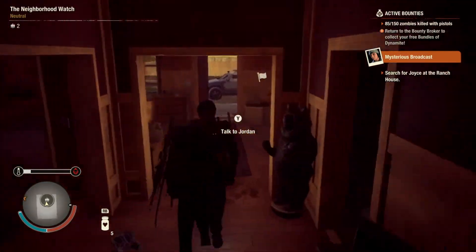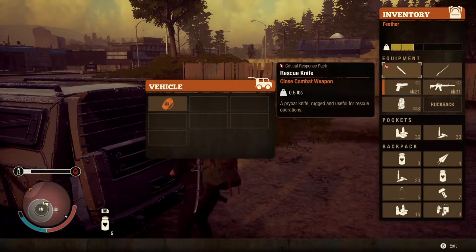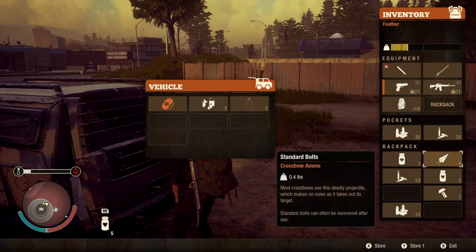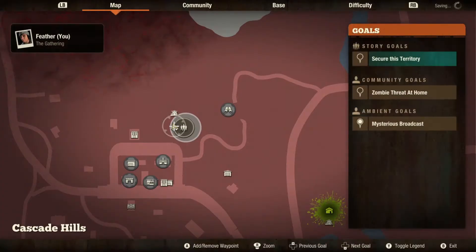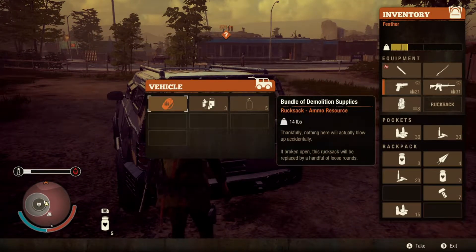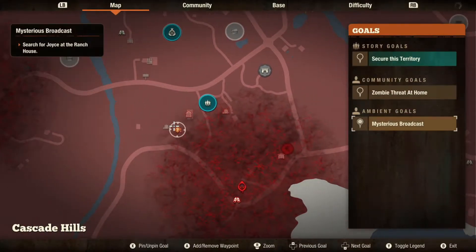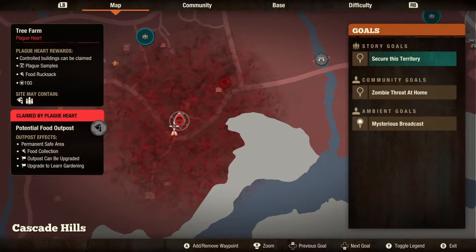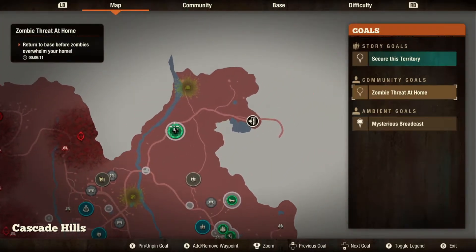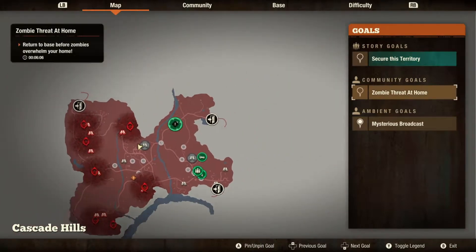Similar to other places, it's going to have us look for people. I transferred that item in there. So, 570 away — where is that? Over there by the freaking Plague Heart. We're over here. We've got zombies heading to base — how much time do we have for that? Search for Joyce at the ranch house.